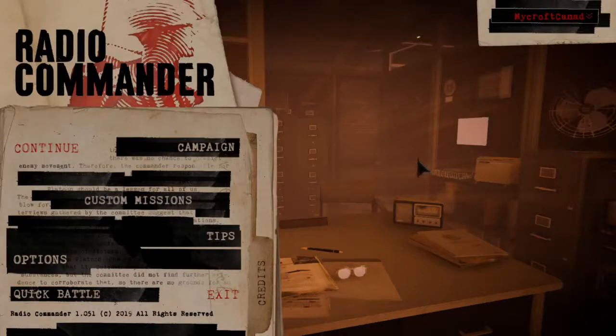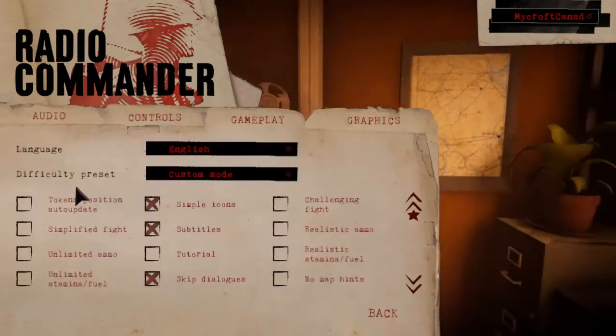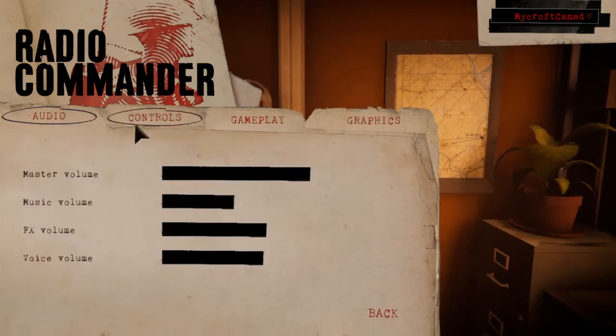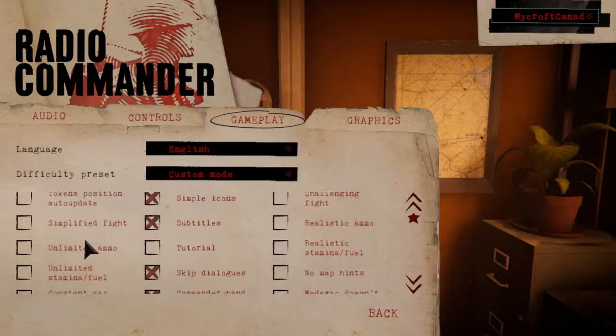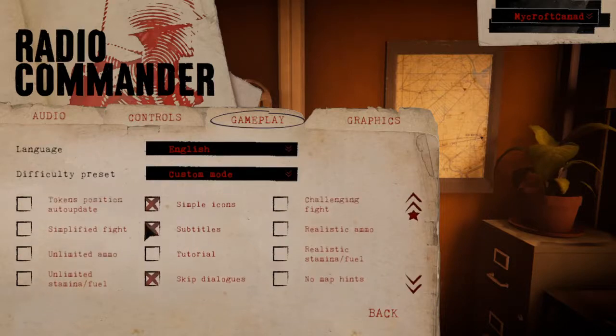Okay everybody, this is Radio Commander. I've been messing around with it a little bit. I've been looking through and there's tokens that are on the map that can auto-update, but they'll only auto-update when you ask them for a position.